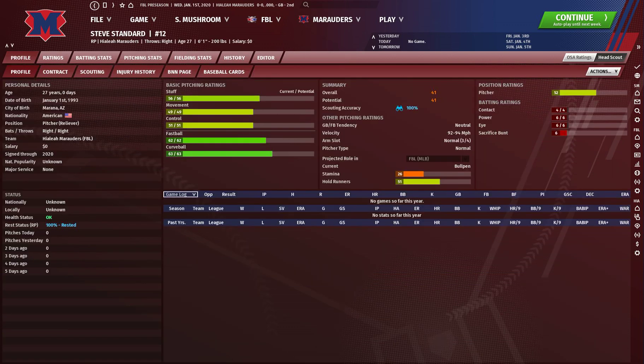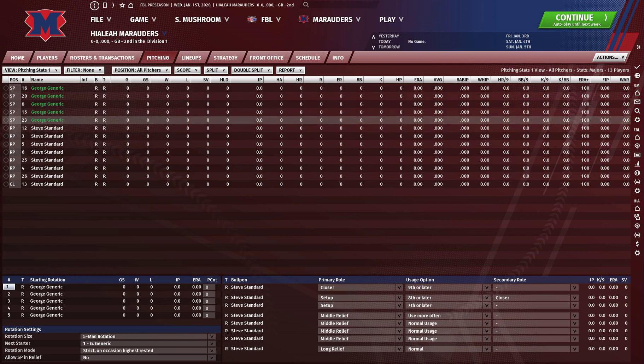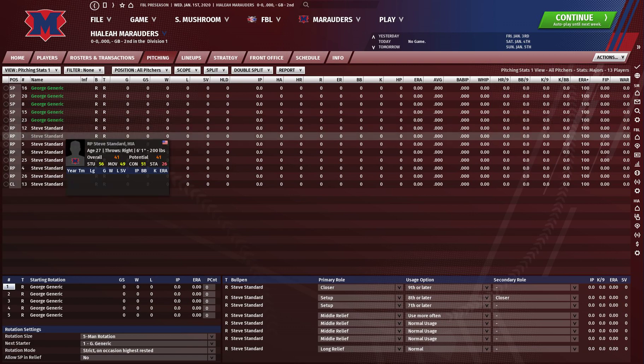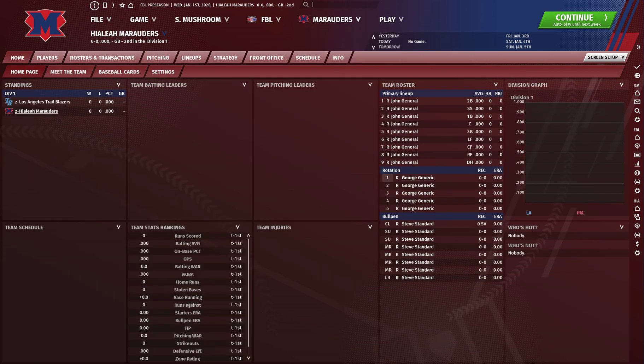For the relief pitchers, I left it the exact same as the starting pitchers with a couple small adjustments. I adjusted their stamina to 50 instead of 125, and I took out the changeup and the slider, leaving them with just their fastball and curveball. Once you've finished your starting pitcher, replicate him five times, then replicate him an additional time, get your relief pitcher, take out those two pitches, and replicate him to fill your team. Once you're done with the first team, just clone the entire team and assign them to your second team. Then you've got your league set up.